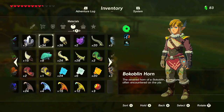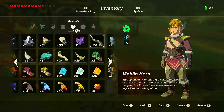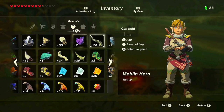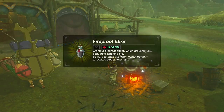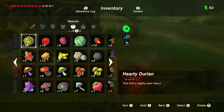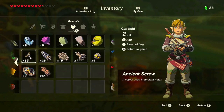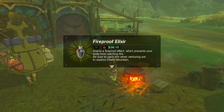This demonstrates ingredient grades. Bokoblins are super common and easy to kill. Moblins are a little less common and harder to kill, making them a higher-grade ingredient. Using two monster parts — still just one lizard — gives four minutes 50 seconds because you used two primary-grade ingredients. Using two fireproof lizards with one monster part gives six minutes 10 seconds because you're using more critter ingredients.